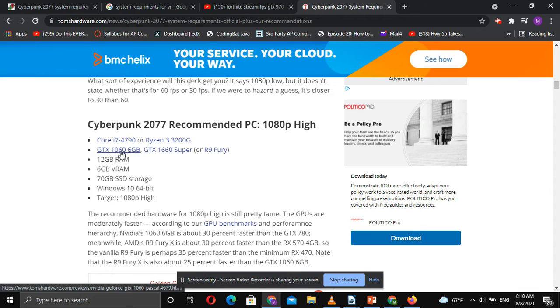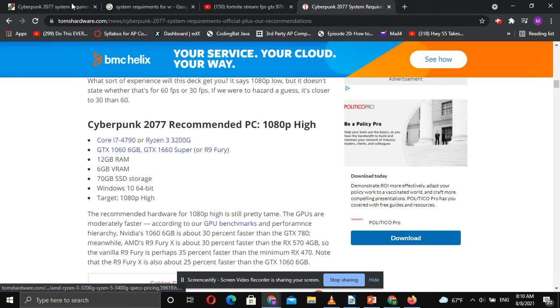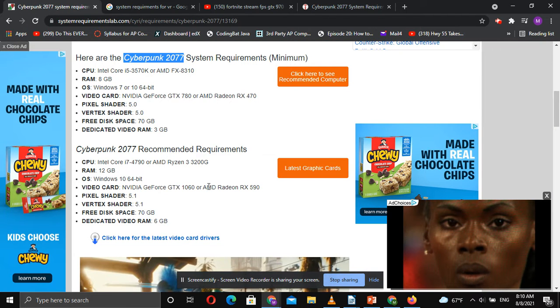As you can see here, settings really haven't changed that much. One source recommends a GTX 1060 or GTX 1660, while another wants a 590. So everything is a little variable.